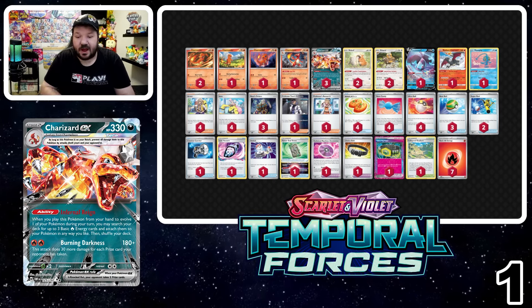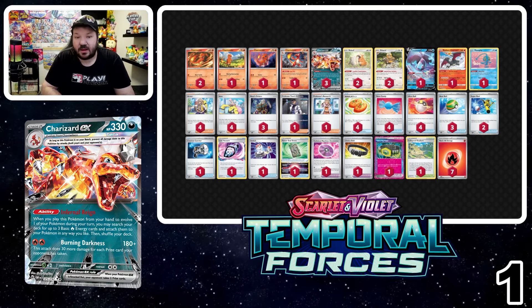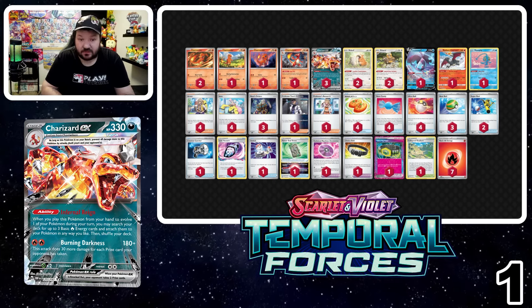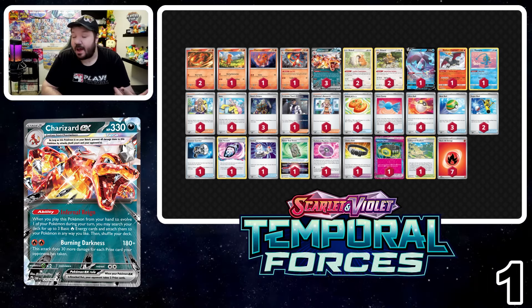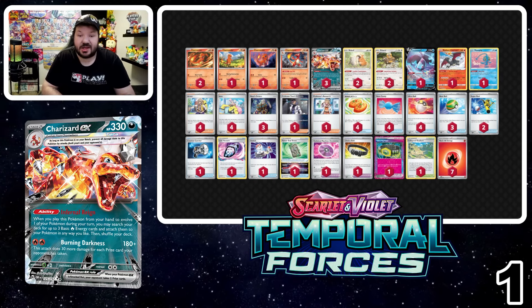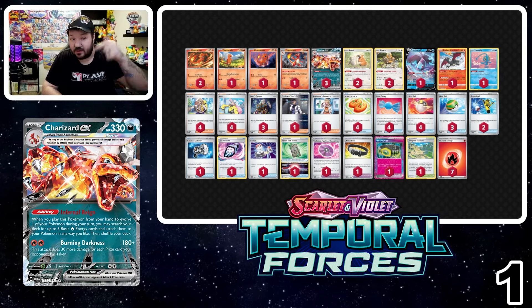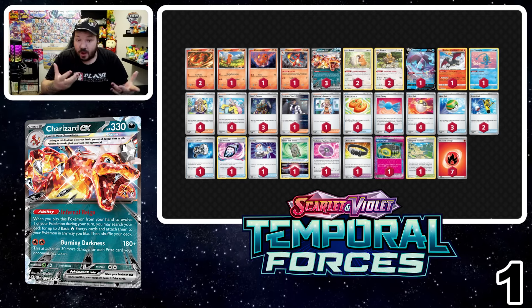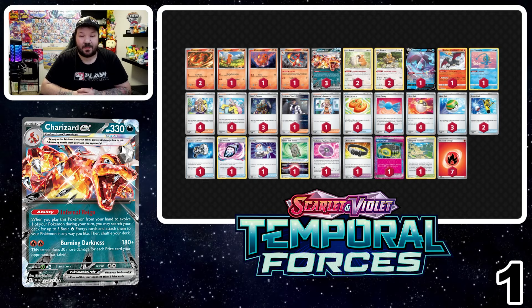We play Maximum Belt here for the same reason the other Charizard list runs it — we can hit numbers we couldn't previously hit. This build is really simple and well-fleshed-out. Could we add something like a Rotom? Not sure if we need it — we'll have to see how the metagame works out. Charizard is still on top of the metagame, but things might change. We see Ancient Toolbox absolutely dominating in Japan and it might eventually beat Charizard out of that top spot. Stay tuned for more from the Shuffle Squad — we have more than just these top 10 lists on our Patreon.